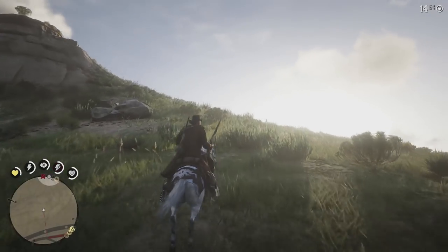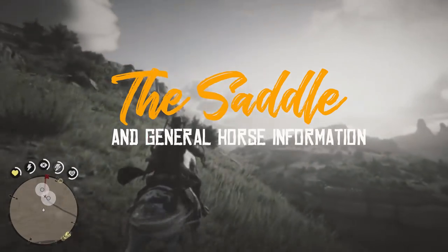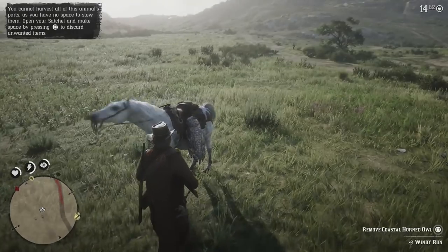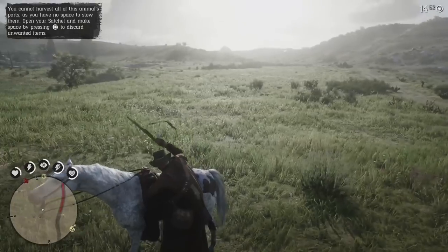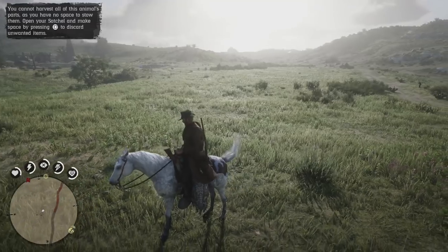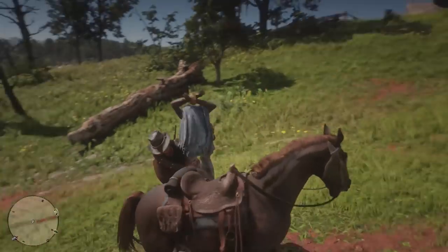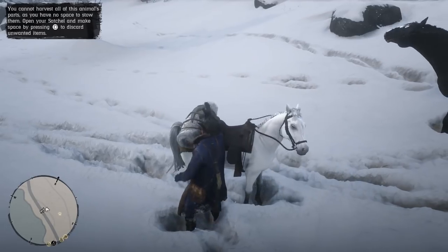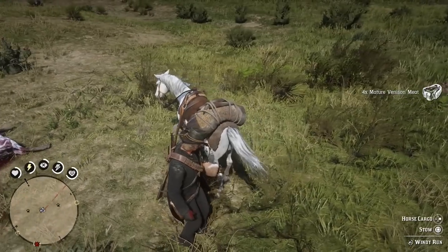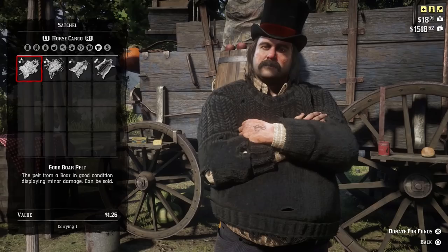In our next section, we're going to cover the saddle, a complex piece of equipment that is critical to mastering Arthur's experience. The saddle can store a total of three animal carcasses and a limitless number of medium pelts. One small carcass can be attached to either side of Arthur's saddle, and one large carcass, one bound human, or one giant animal pelt can be stored on the back. Even if you have a large pelt or carcass on the back, you can still stow medium-sized pelts beneath it.